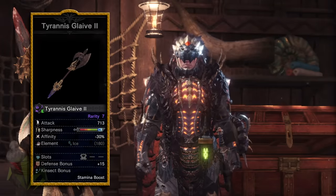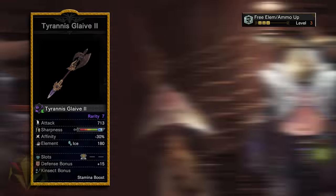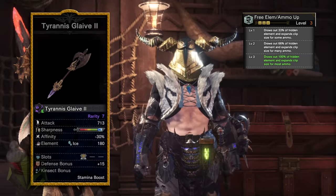To unlock these dormant powers hidden in many weapons, you'll need a skill. That skill is called Free Element. This skill can be obtained in several different ways — through gear with the Free Element skill, or there's also a pretty rare decoration as well. With 3 points into the Free Element skill, you unlock the full 100% potential of your weapon's true hidden power.